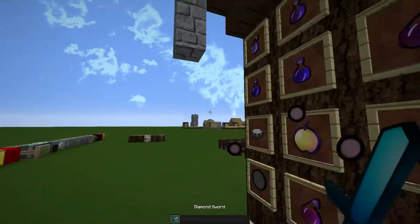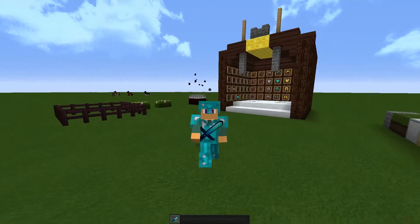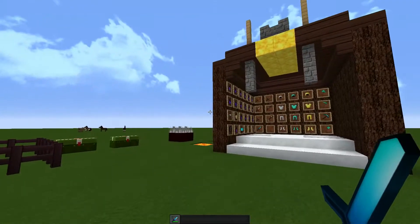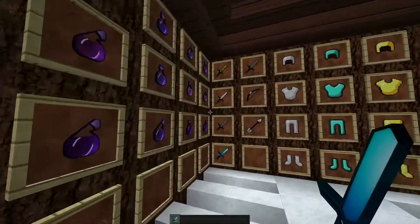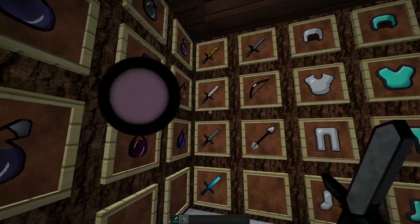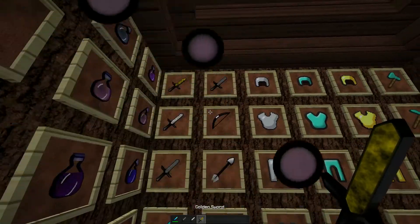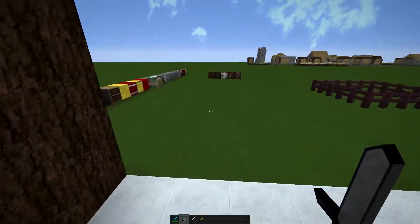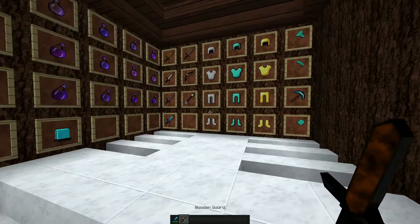Let's get right into the sword. The diamond sword — I really like it, it's really clean, it has some different shades that really blend together nicely. We got the stone sword, the iron sword, gold sword, and the wooden sword.